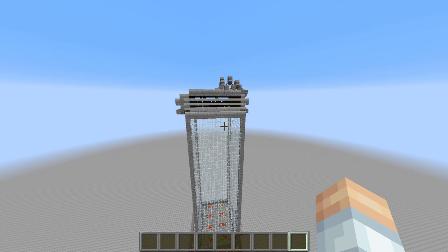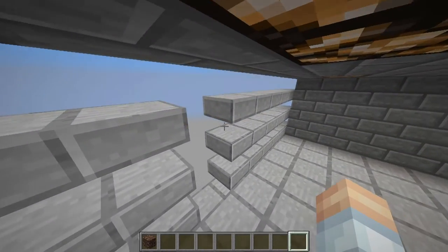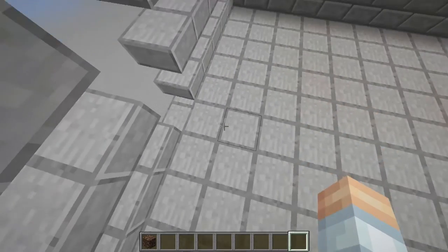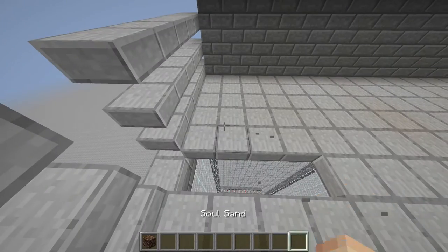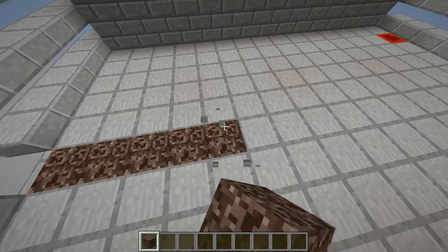So what we're going to do is clear out these mobs and I'll show you how to fix this farm for 1.9. We're up here in the spawning room and I've cut a hole in the side. What we're going to do is replace all of these slabs simply with some soul sand. There we go, you can see that.